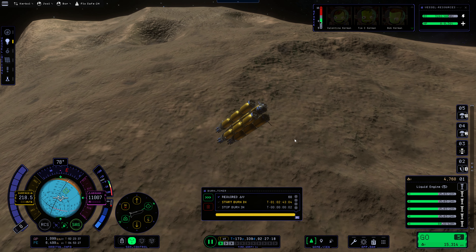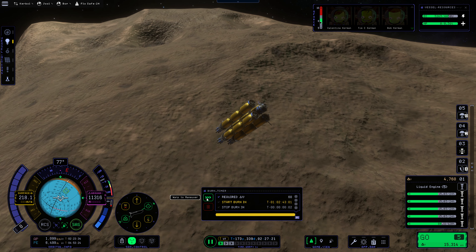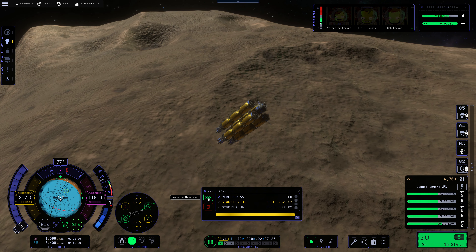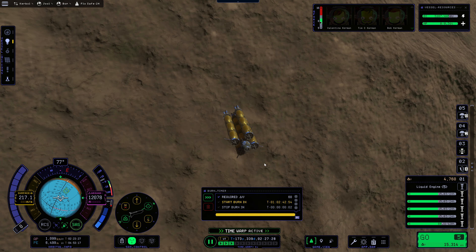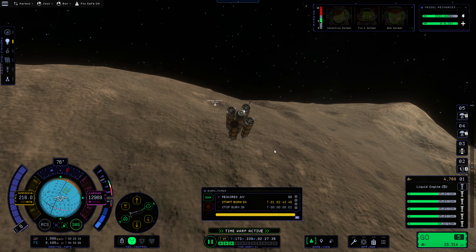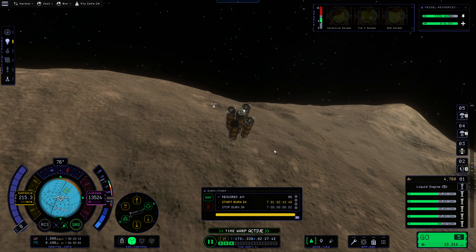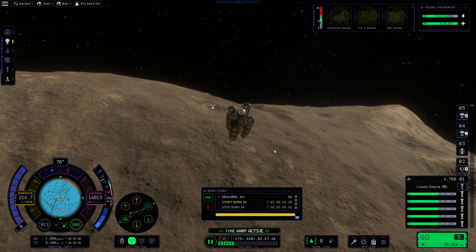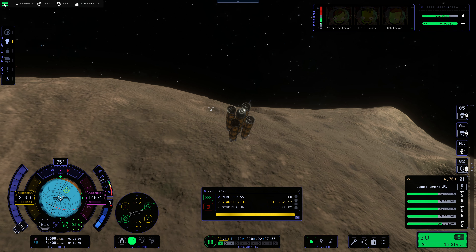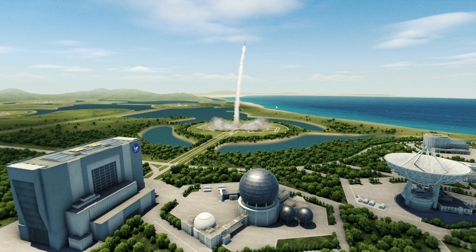There will definitely be some time warp involved. We've got about one day until our burn here. The fastest we can warp right now is 4x, which isn't exactly ideal. So we could hop back to the KSC and warp from there — that's probably our best bet. Let's hop on back, go into the tracking station, and warp from there. That will be faster.